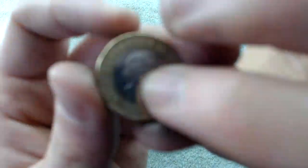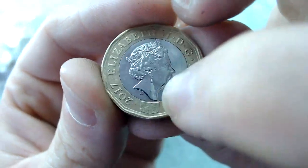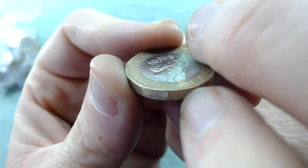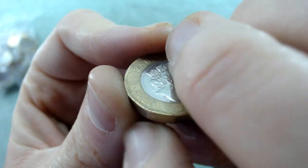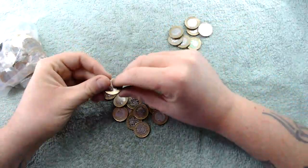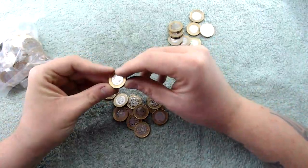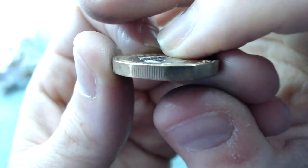A lefty is — see where the hologram is there — you can see the million here, so this one would be a right because the million's here. But see where the smooth bit is? If that had the million on it, that would be a lefty. No real value to them, it's just cool to see if we can find any, which we have.